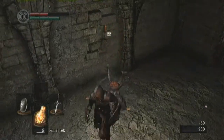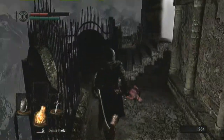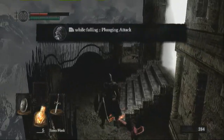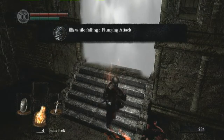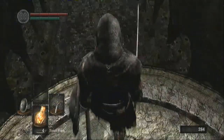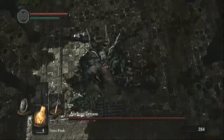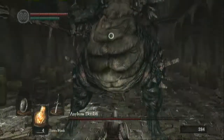He's healing with an Estus flask, so you've got to be careful with enemies that do that. So I'm going to heal right here. And a plunging attack from above will do massive damage to the enemy. Once we go through this fog gate, it separates areas — it could be a boss or it could be a new area. Now we're brought back to the Stray Demon who we have to kill, and a plunging attack does a lovely amount of damage there.